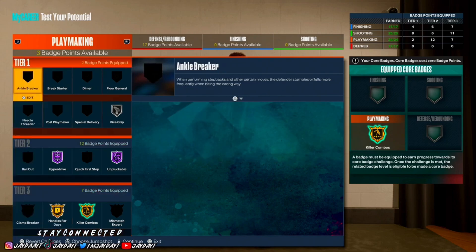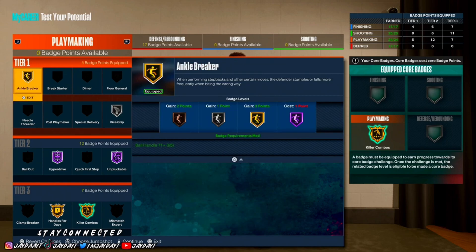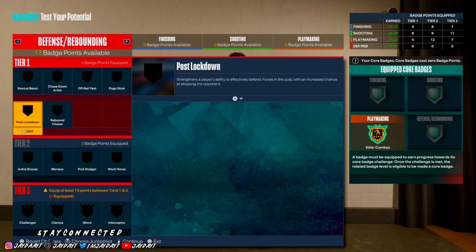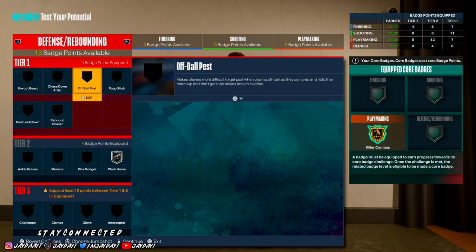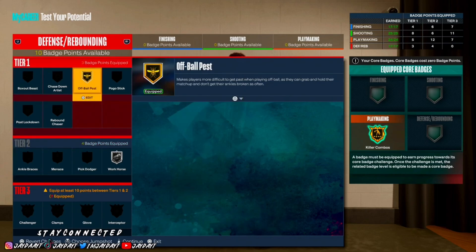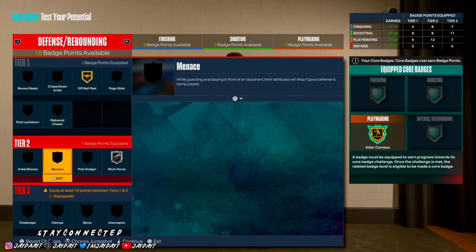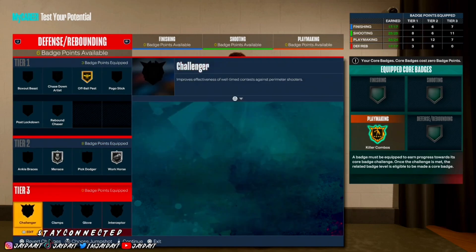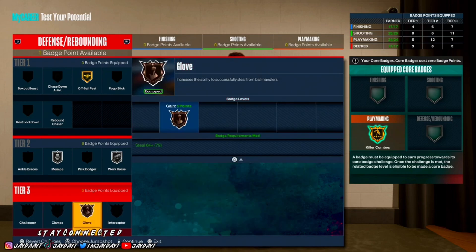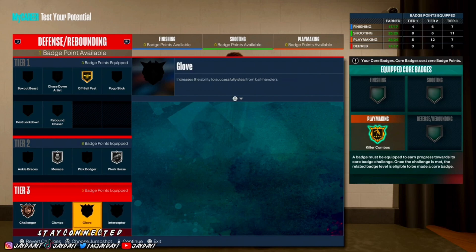I would also put on Clamp Breaker, but it's difficult to show that here. This is how I would have my playmaking badges coming out of the builder. For defense: Workhorse, Off-Ball Pest since you'll probably be guarding the corner most of the time. I'd probably put on Challenger — it's really up to y'all.